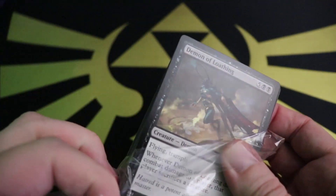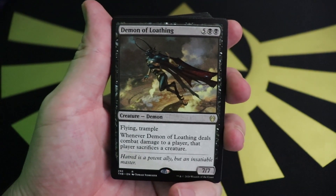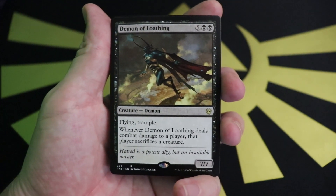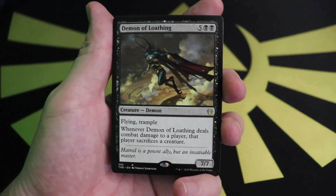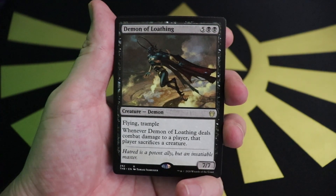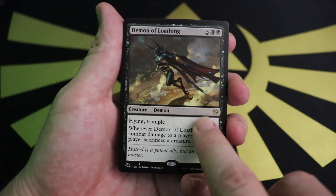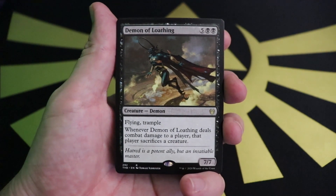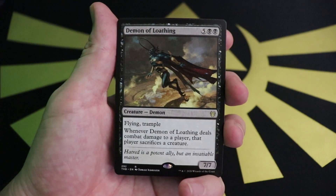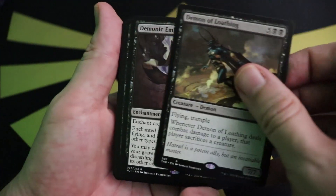First up is Demon of Loathing — a 7/7 flying trampler; whenever it deals combat damage to a player, that player sacrifices a creature. I'm looking at all these cards from the perspective of somebody new to the game. This doesn't stand a chance in Standard, but when you're just mashing against friends, a 7/7 flying trampling demon that makes them sacrifice a creature every time it hits feels absolutely great.